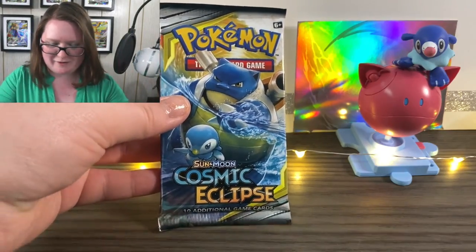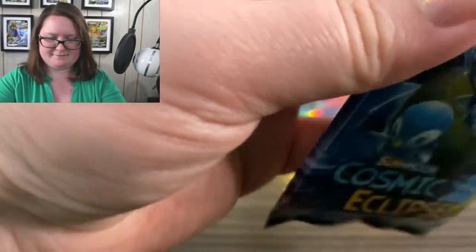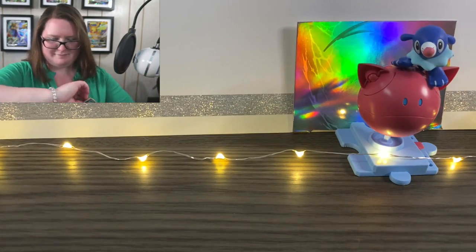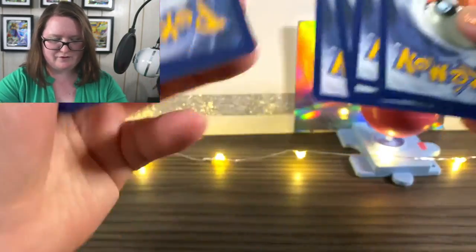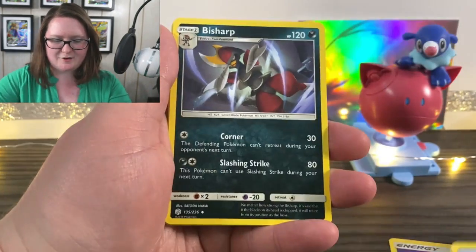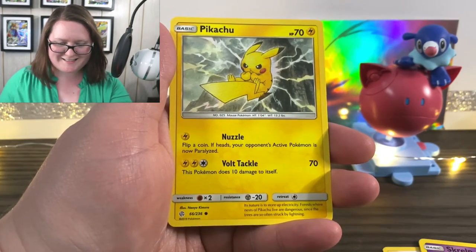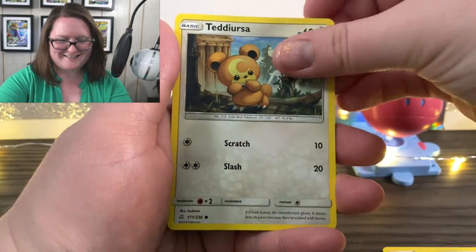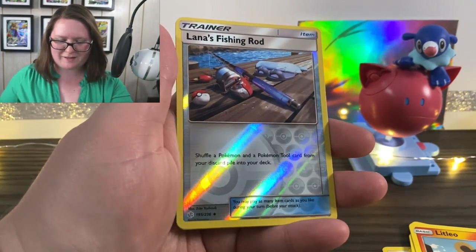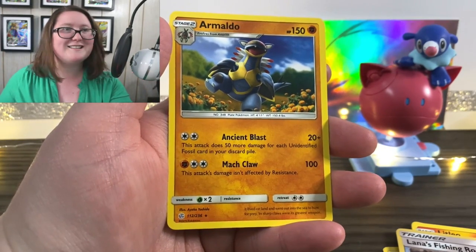There he is, up next to my beautiful Popplio. I'm going to tear him open. First up we have our energy card. We've got a Sealeo, Psysharp, Tropius, a Scrope, a Pikachu, Teddy Ursa, a Nosepass, Litleo, a Reverse Holographic Lana's Fishing Rod, and an Armaldo that looks so freaking happy — so happy.